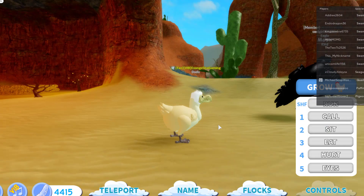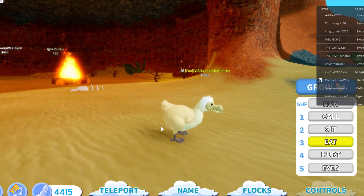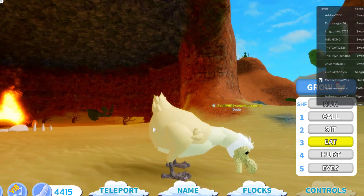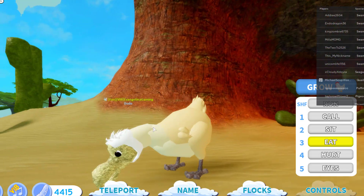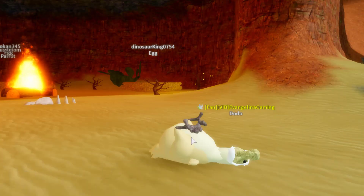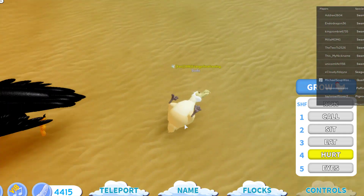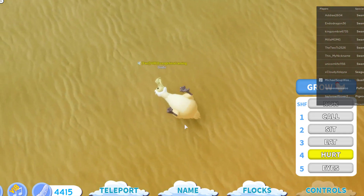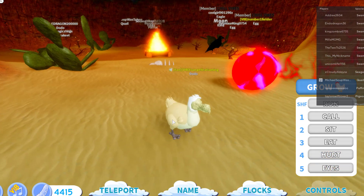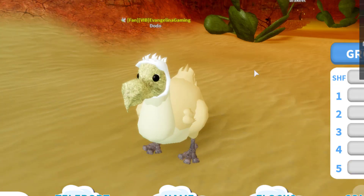I'm just going to relate this to the chicken because it has a few things that remind me of one. Let's try eating — tail up, butt up eating. That's very quick, I quite like it. The hurt animation — oh, it looks dead! It's just sitting on its back with its face like 'I don't want to live.' Eyes just closed — have a look.